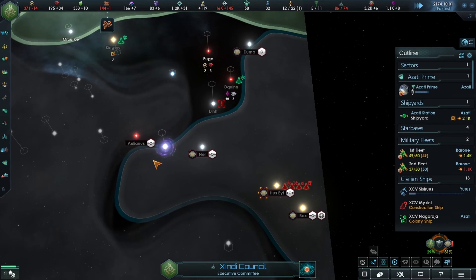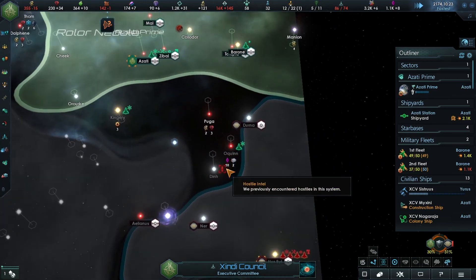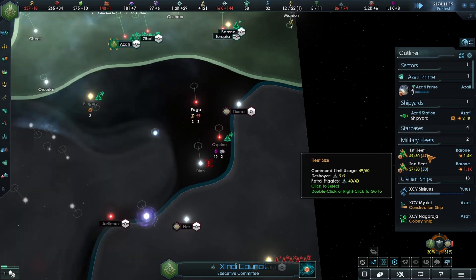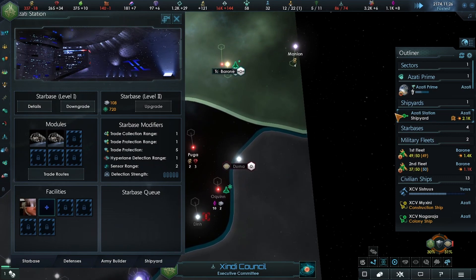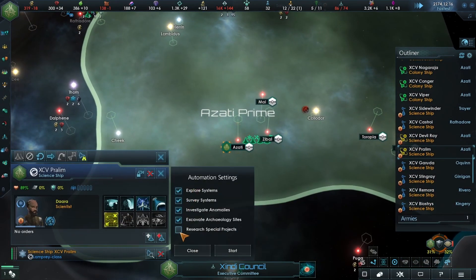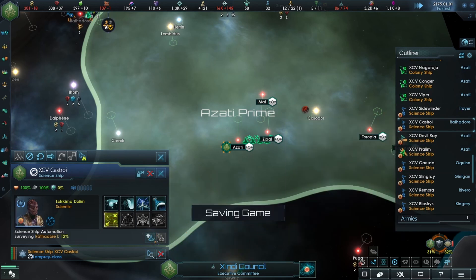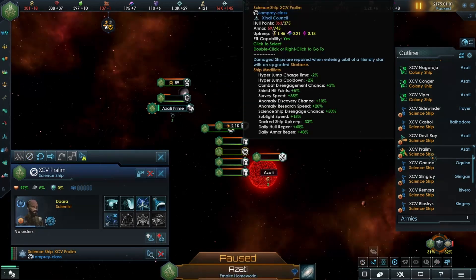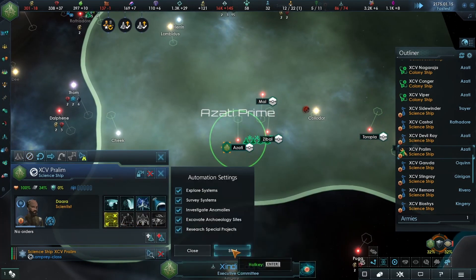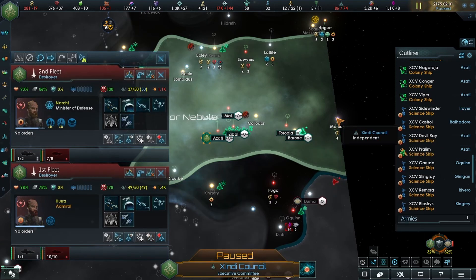We need to repair as quickly as possible and then we need to take the Durner system. Why do they have the Baron system? It doesn't make sense unless they started with it. You are repairing - it's going to take a while. You're sitting here with nothing to do. Let's give you an upgrade and then auto-explore. You do need to repair a little bit first, that's fine. Let's move you over there and defeat that.